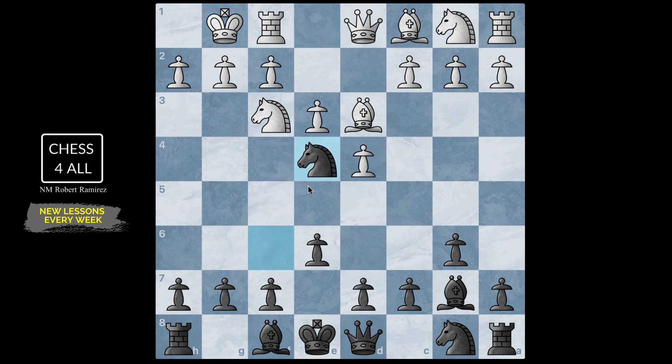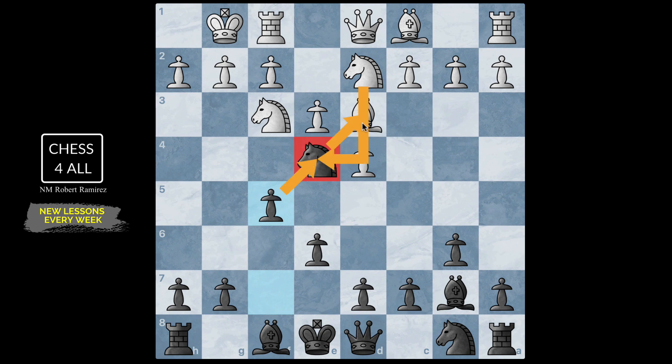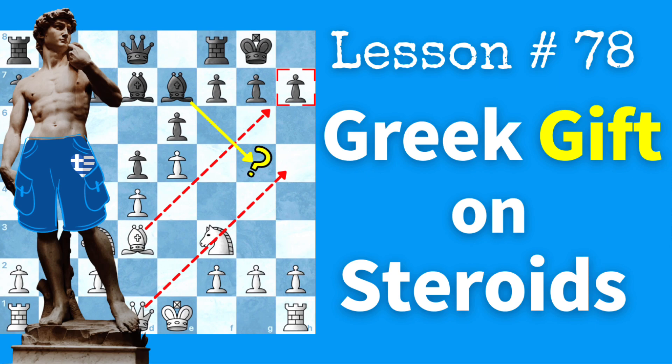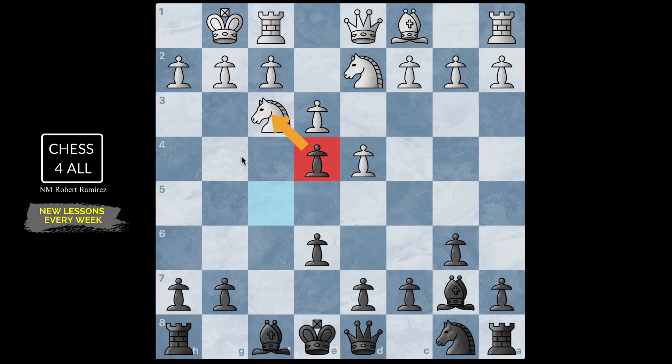After b6: bishop d3, bishop b7 putting pressure on e4, then castle. Right away Capablanca played knight e4, then f5 adding more pressure on e4. If white takes with the knight we take back with the pawn and get a fork. If they take with the bishop, not only do we get their pair of bishops, but we gain more kingside space — ideas similar to the Greek Gift and the King's Indian Attack that we've studied before.